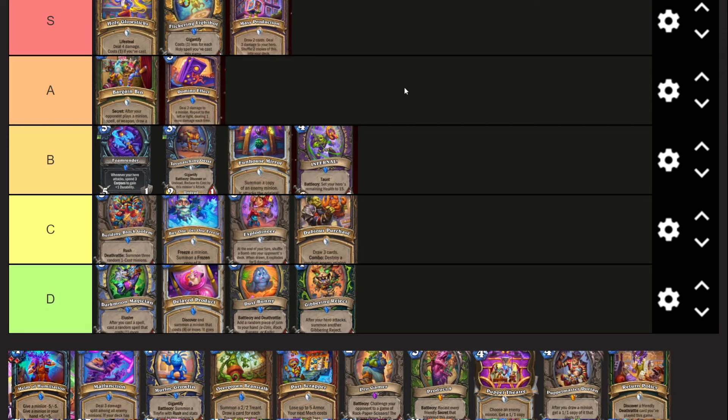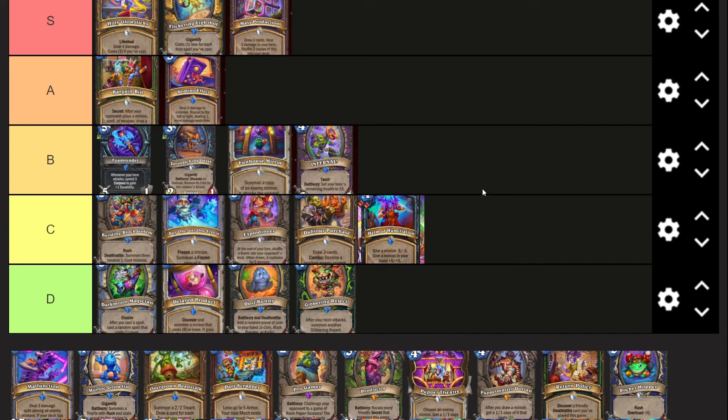Mass Production - one mana, draw two cards, deal three damage to your hero, shuffle two copies of this in your deck. A lot of people don't understand that fatigue is not the only way Questline Warlock can play the game. You can play the giants version or Dark Glare, and this definitely goes in those versions. There's also the Rendithal version which runs 40 cards and doesn't go to fatigue either. I think you still run this as a one-of in the fatigue version anyway. Worst case it's just a cycle card that deals three damage to your hero - which is good.